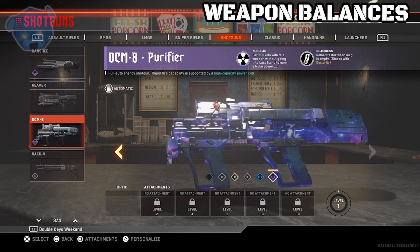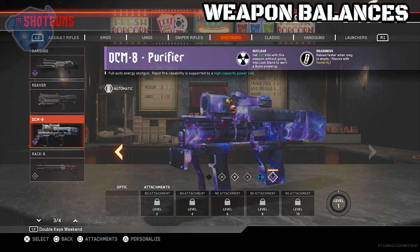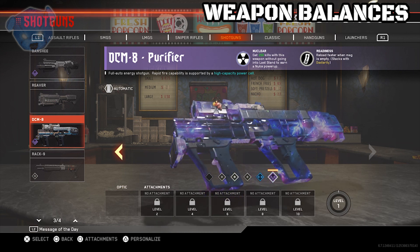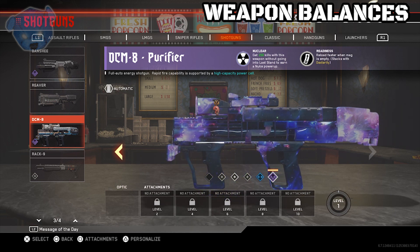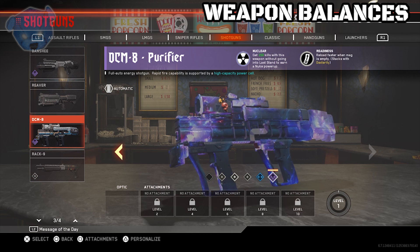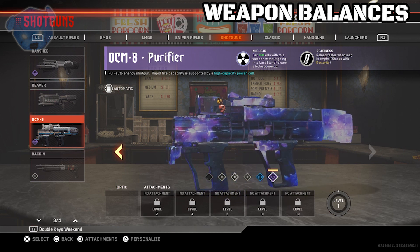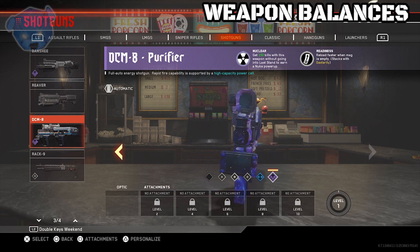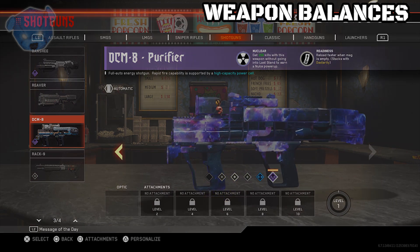The next one on the list is the DMC-8 — slightly increased damage and damage range, so the damage has been buffed on this weapon. There's also a variant called the Mosokeist, which has the Lifelink perk updated. It now has a larger magazine size and taking damage fully regenerates the mag. So if you have that variant of the DMC-8, that has changed.